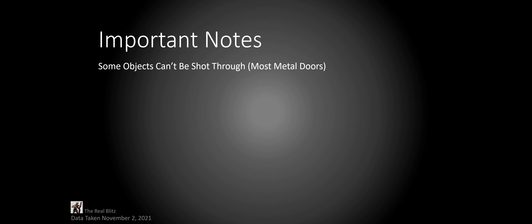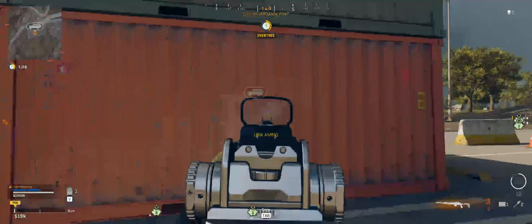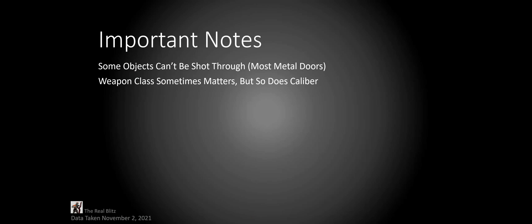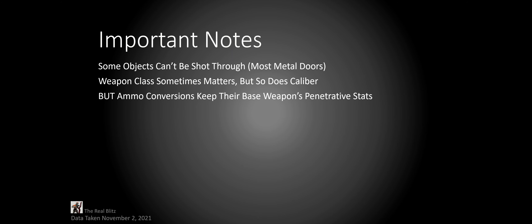The first thing we need to know is that some objects cannot be shot through — some are easier to tell than others. For example, you'd expect you can't shoot through a gigantic building or a full shipping container, but did you know some metal doors you just can't shoot through? The next thing is that weapon class sometimes matters, but caliber is usually more important. Ammo conversions keep the base weapon's penetrative stats, so if you use 5.56 ammunition on the Modern Warfare AUG, it will act like an SMG, not an assault rifle.